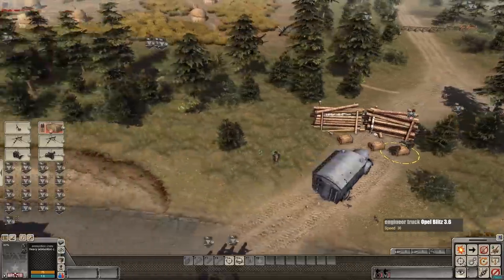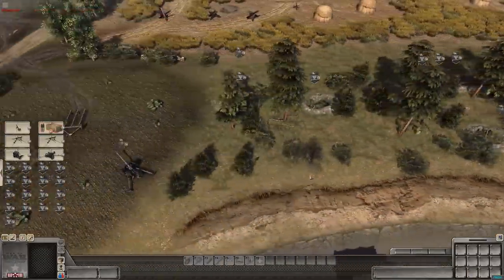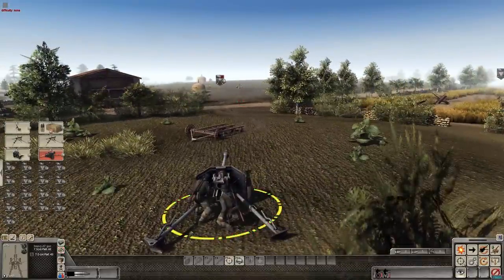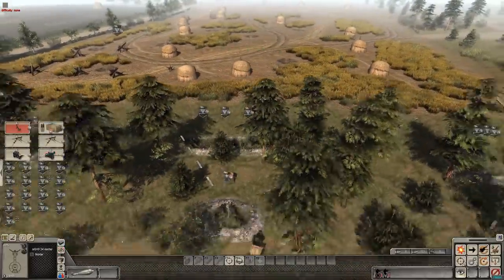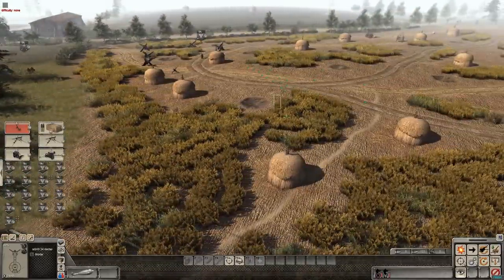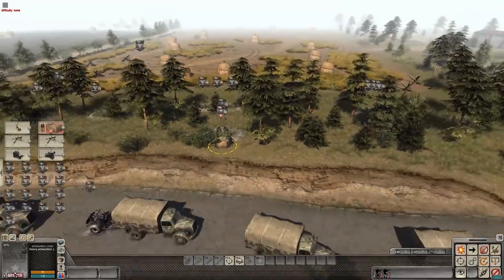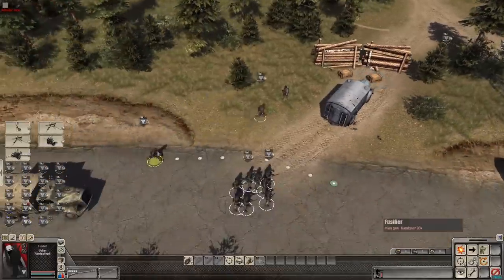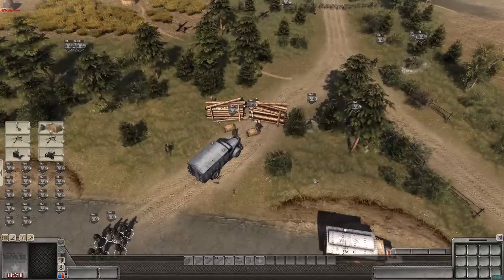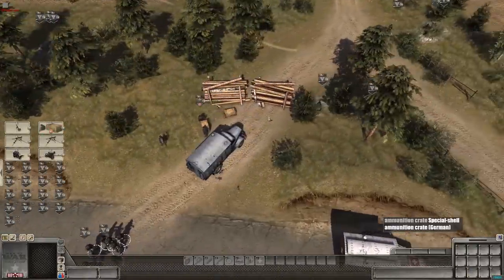Now we have our heavy ammunition crate and we'll put it over by the mortar, which will likely be taking more shots than the AT gun. A mortar is indirect fire, meaning there's an arc that fires up over trees and down into farm fields - more inaccurate but capable of hitting targets behind cover. A direct fire weapon like the Pak-40 points directly at the target with a line of sight. We'll bring the infantry ammunition crate over to the center trench, as we have a lot of soldiers there and the Soviets are coming very quickly.